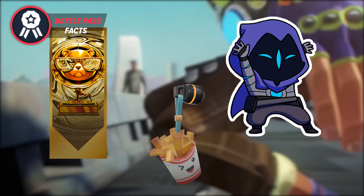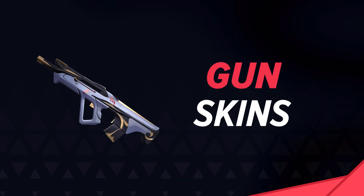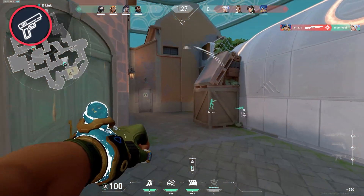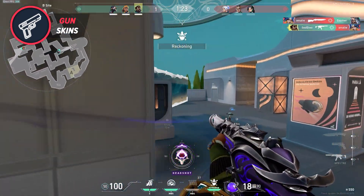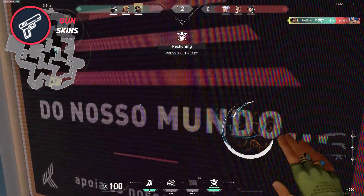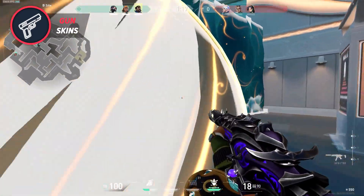Now let's get further into the content of this pass, starting off with the weapon skins. As you would all expect, most people end up spending money on a Battle Pass to get access to exclusive Battle Pass gun skins, and for good reason. So what is Riot gifting us for Act 2? The three skin lines are Top Attack, Signature, and Tilda — let's see what these new weapon skins are about.